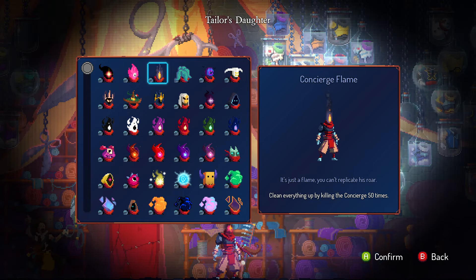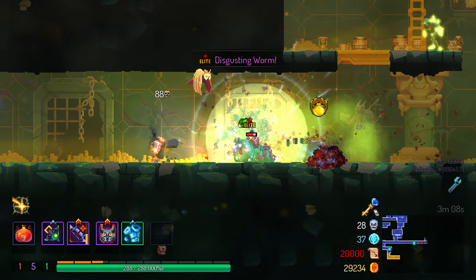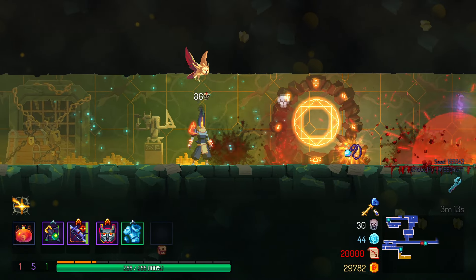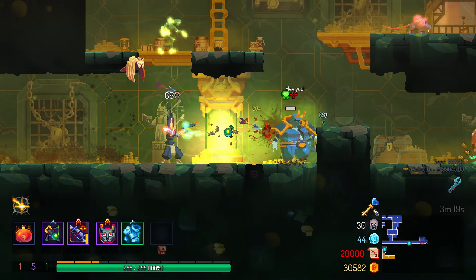The Concierge Flame maintains the classic head look but with a big ol' eyeball. The unlock condition is Kill the Concierge 50 times. Nice simple one to start out with. It works well with most outfits, including the Concierge one, so that's extra points right there. The big eye does make it look like the main character is constantly surprised by everything they see, so let's say 6 out of 10.